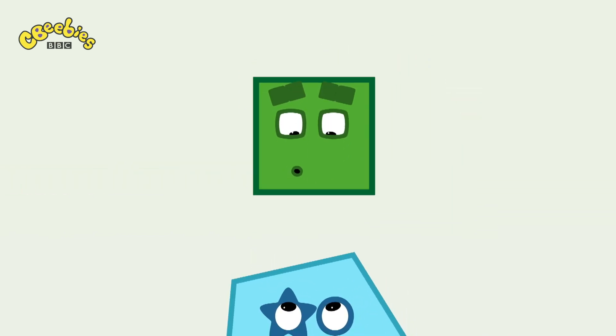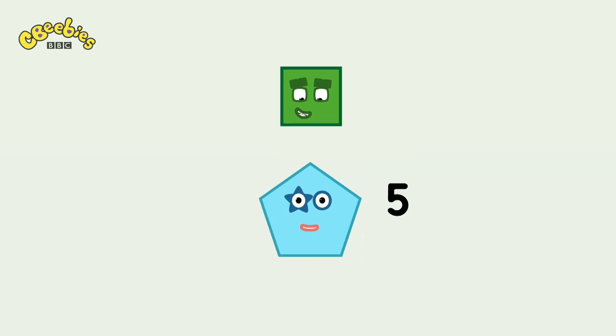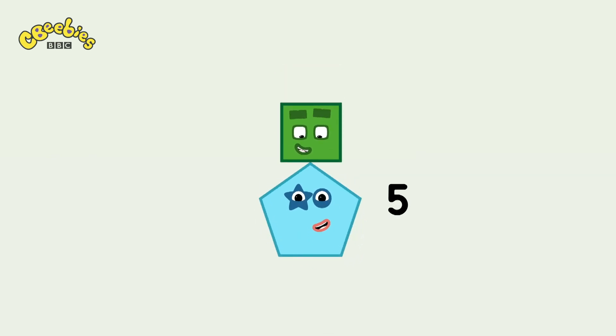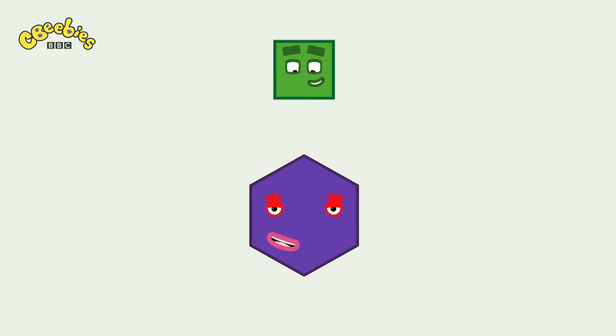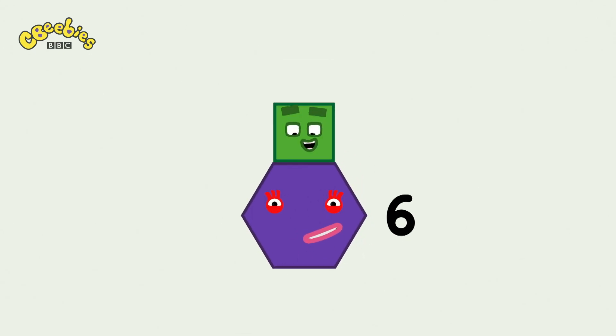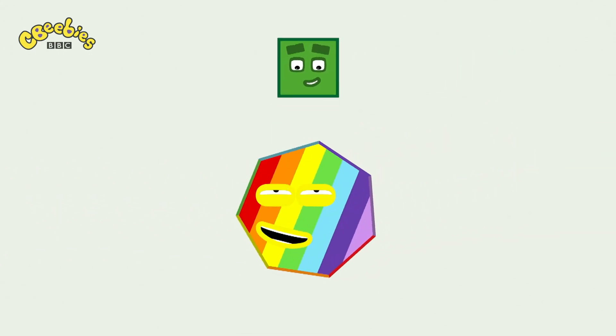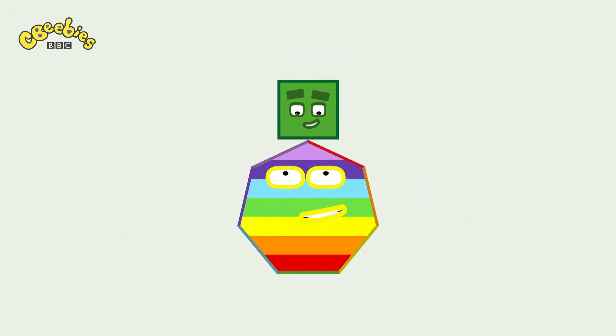Oh, hello. Who are you? I'm a pentagon with five sides. High five! Let's have a hexagon in the mix. Count my sides and you'll find six. And lucky me, I've got seven sides — I'm a heptagon. A heptagon? Ooh.